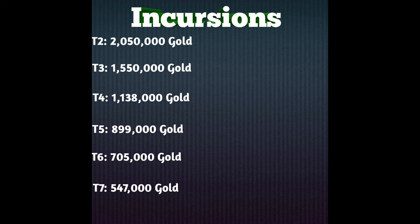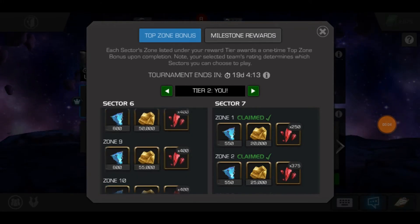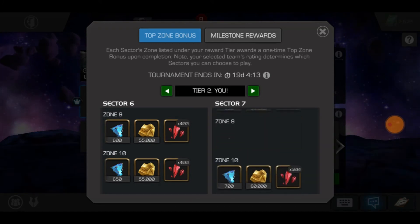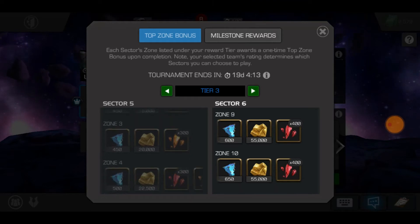The gold I'm showing you is based on doing all 10 zones of each sector, and every five days completing all six milestones. As you can see on screen, I'm in tier 2 and I already managed up to sector 7 zone 7. Sector 5 also has very very great rewards.